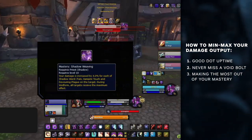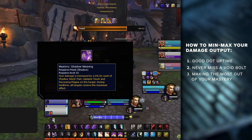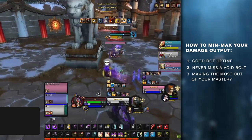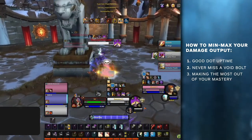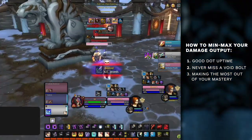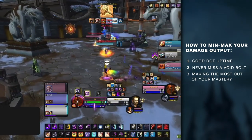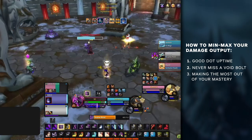Learning that rotation and never missing a Void Bolt cast will often be the difference between being the highest or lowest DPS in Arena. This matters because of Hungering Void and the Conduit Dissonant Echoes — Void Bolt hits decently hard, and you're consistently extending your Void Form, gaining the full mastery benefit for longer. Third tip: make the most of your mastery. Understanding mastery as a Shadow Priest can really bolster your damage. Your damage is improved by 5% for every dot you have up on the target. With Vampiric Touch, Shadow Word: Pain, and Devouring Plague all up, you gain a 15% damage increase, so ideally focus targets on which you have Devouring Plague with your Mind Flay, Mind Games, and Mind Blast. Once in Void Form, you gain full mastery benefit even without those dots.